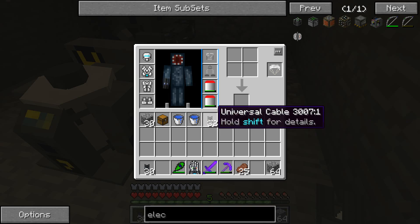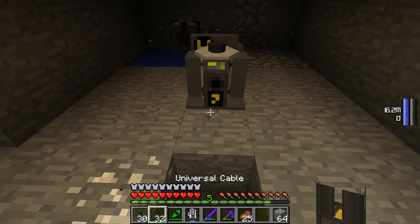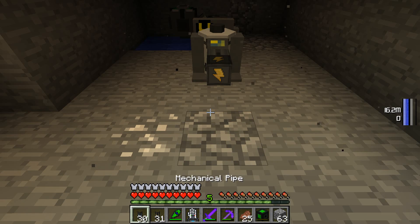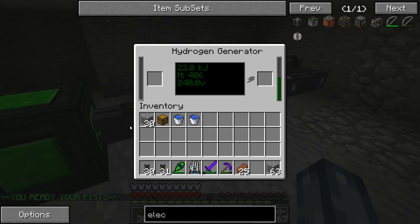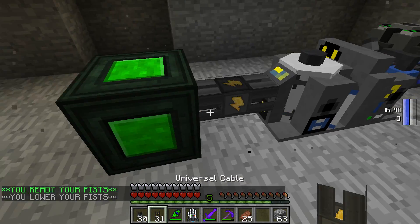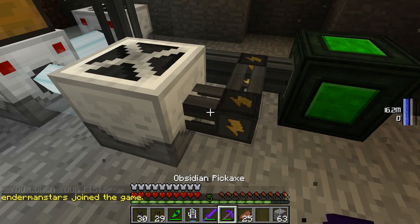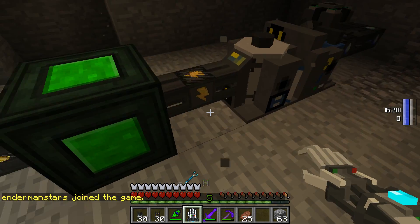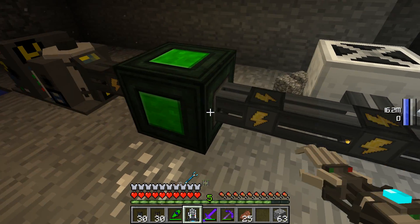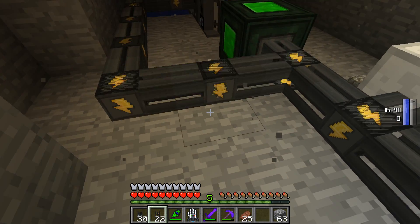So now you're going to need to get yourself your universal cable — put one down — then put down an energy cube on the end like that, and then that's just going to offload all of its power into the energy cube. Then you're going to need to get the output of your energy cube connected up to whatever you're doing, but you're also going to need to get the output of your energy cube going back — should have made this room bigger to begin with, actually. Then you're going to need to get your cable to connect up with that and that. There we go.